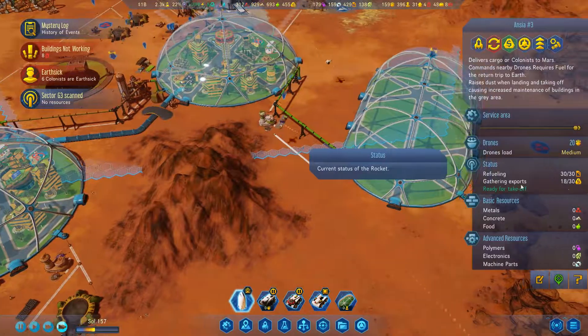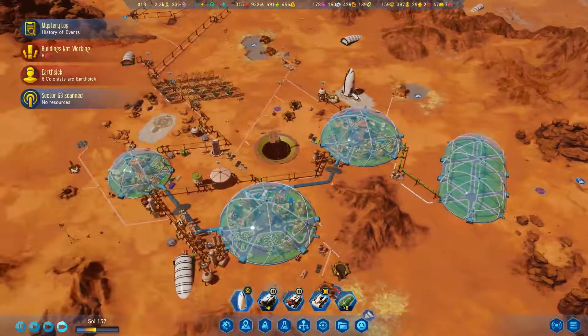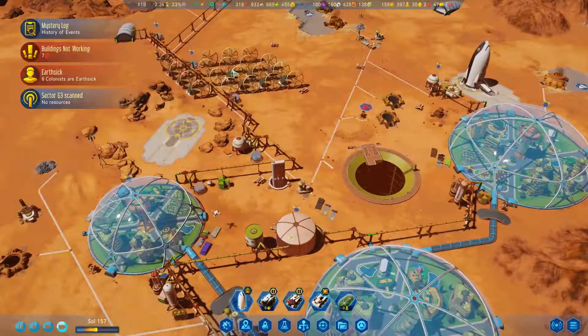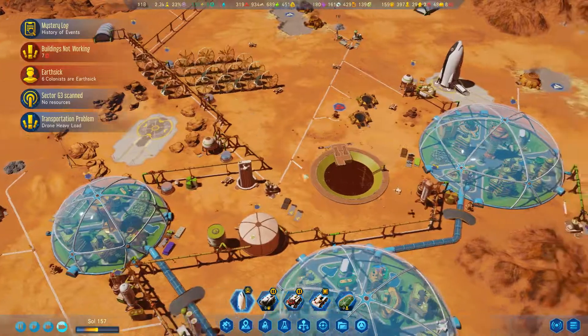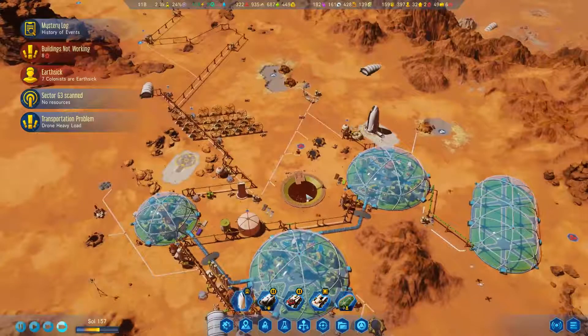I want to send you off with the materials to actually get some money - some rare metals. One thing we don't really need much of is rare metals as Brazil, thanks to our special ability here.